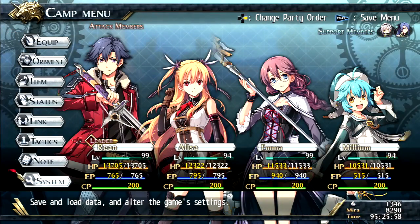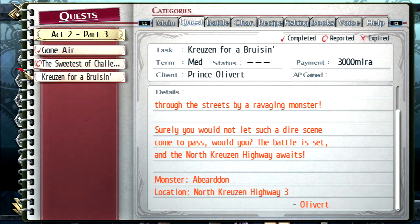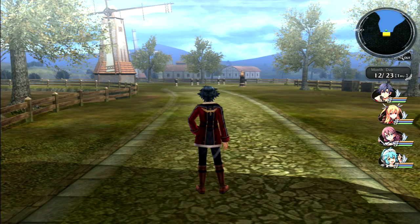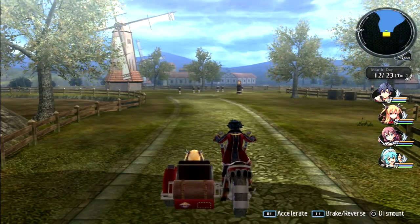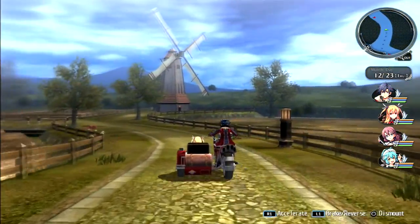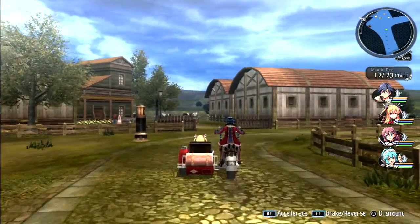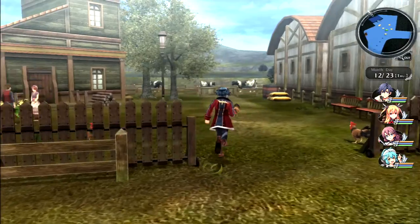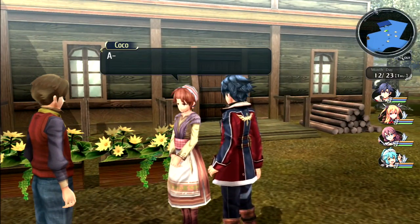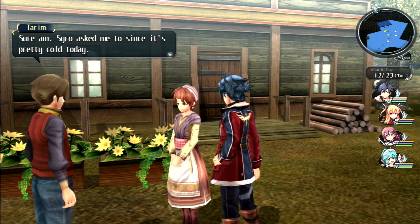Checking the quest log: 'Cruising for a Bruising' - the monster is on North Kreuzen Highway 3. We get on our bike and head down the road. Before we go too far, let's quickly chat with some people along the way.